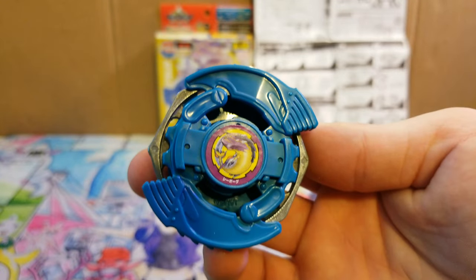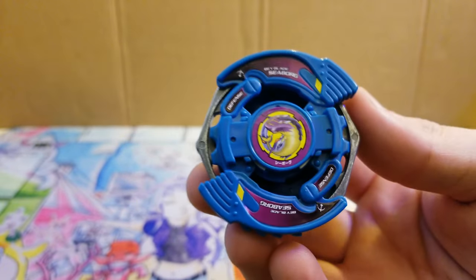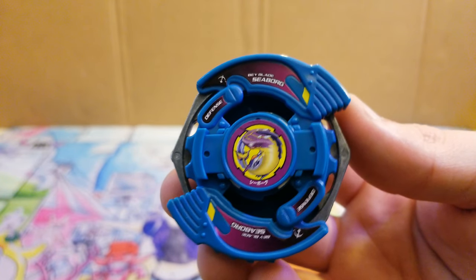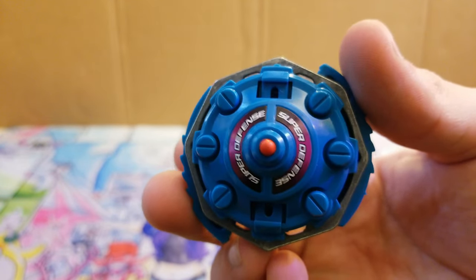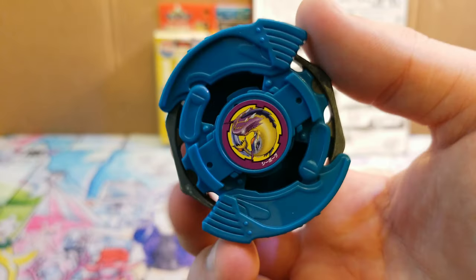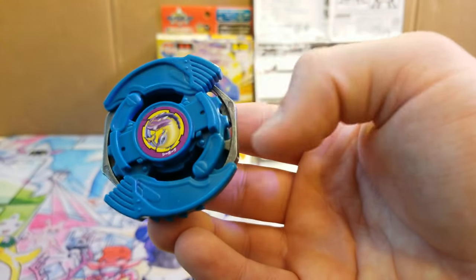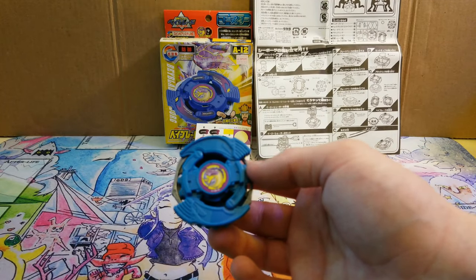Here is the completed beyblade. I really like the attack ring design, and the bottom has the bolts on it really bringing together the robotic whale theme. That blue is honestly pretty nice, and I'm sure once we get the stickers on it'll look even better. That'll do it for the overview, so let's go ahead and get this in the stadium.